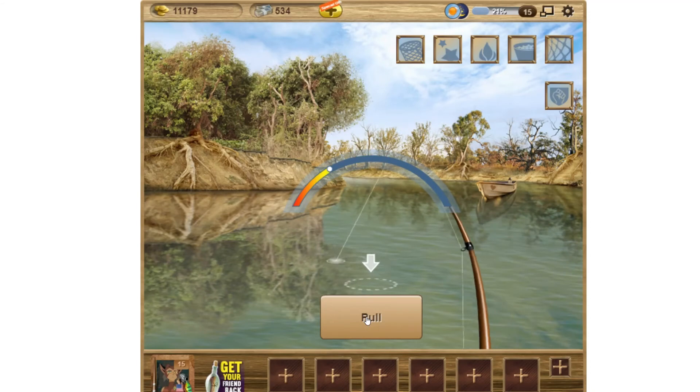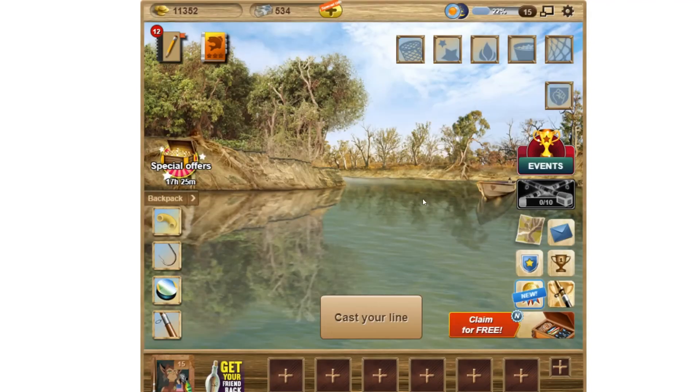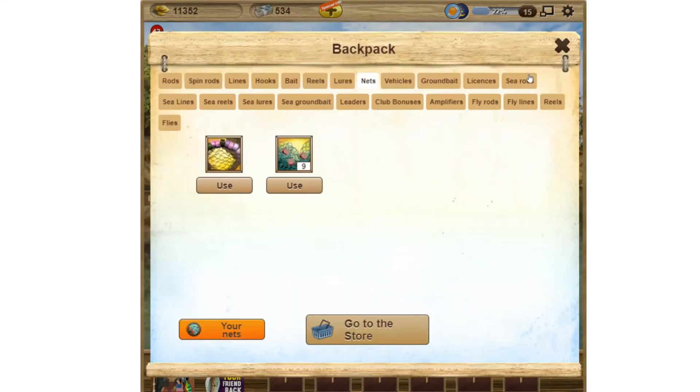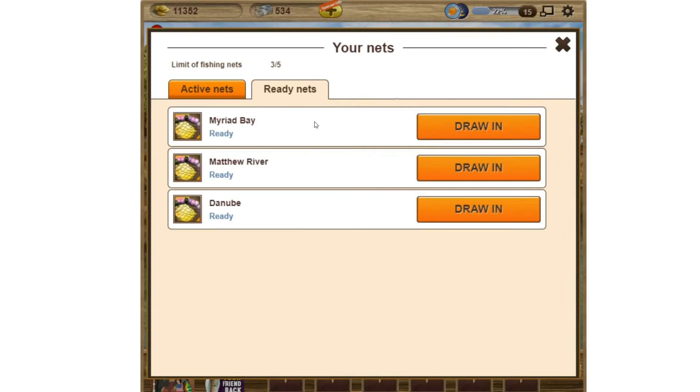Notice the lovely ambient noises that surround you as you play the game. A greenback govina — another new one for my catchbook. I believe a few days ago I set up several fishing nets, so we can check those now. I set up one in Myriad Bay, another in Matthew River, and another in Danube.